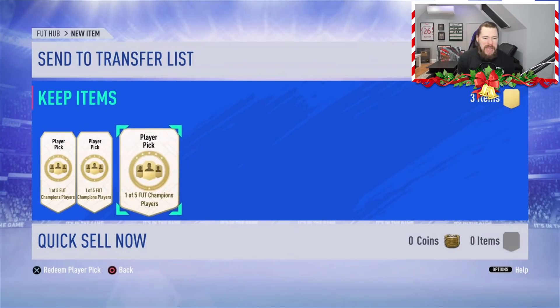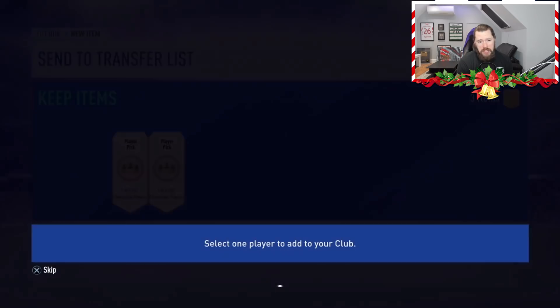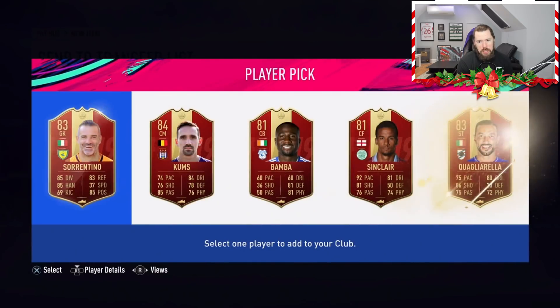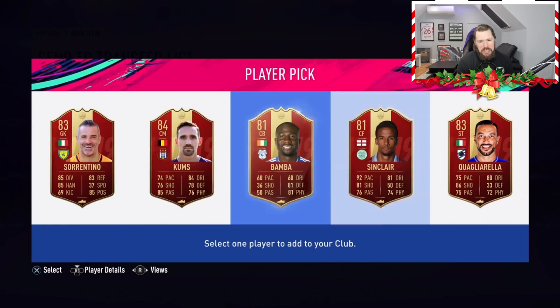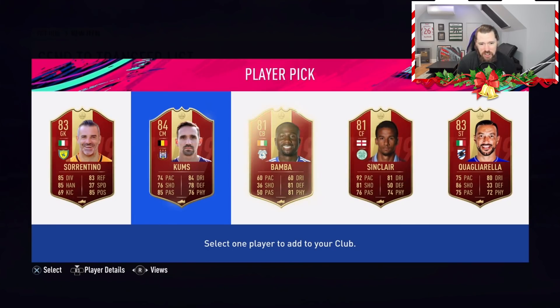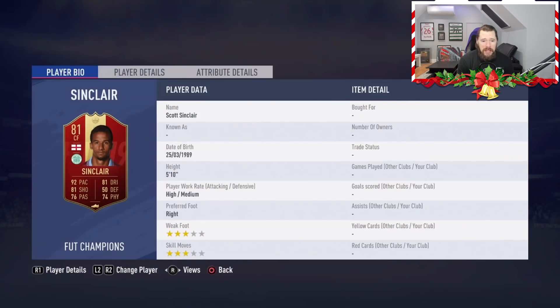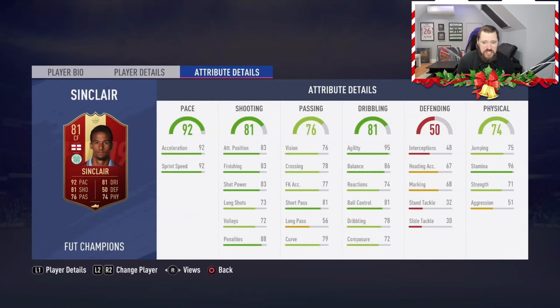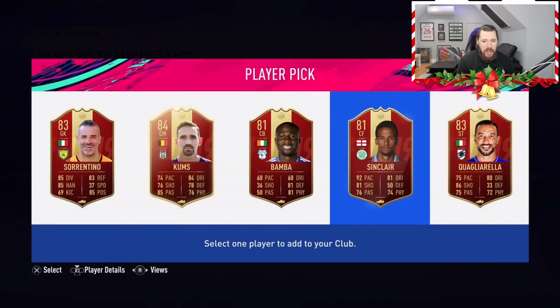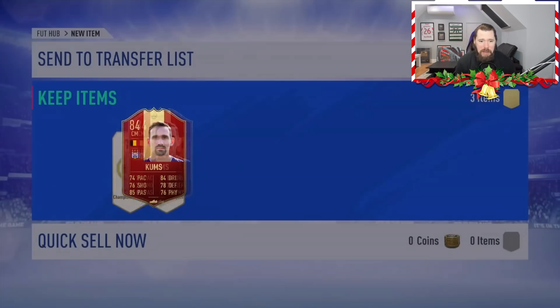So here we go with three player pick packs. I'm hoping for at least one of Anderson, Rashford, Hazard, or Firmino — we need one of those big guys. Here we go with slot number one. I guess Cums is going to be the one — it's so awkward saying the guy's name. Sinclair's okay too, good pace, good agility and balance, good finishing stats, great stamina. I haven't got a message for this so I guess he just doesn't care. We'll take Cums at 84 rated and move on.